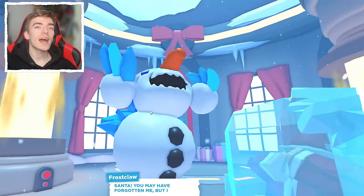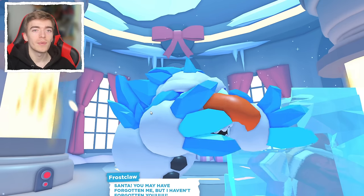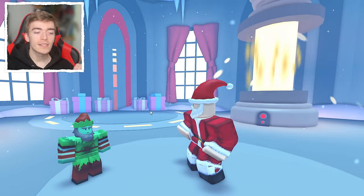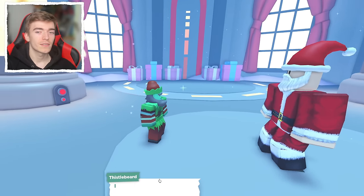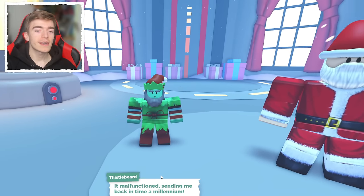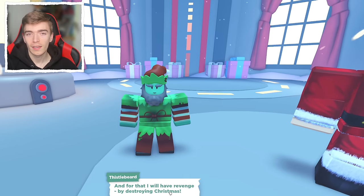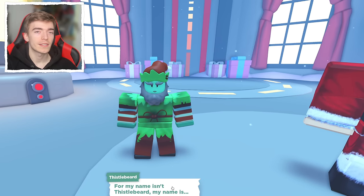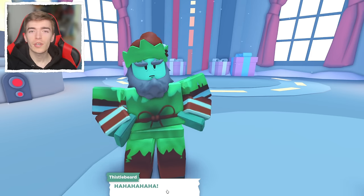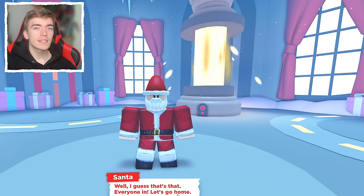Frostclaw is successfully defeated, meaning you are now guaranteed to keep your Christmas gift as you've completed the whole minigame. This is a great minigame — I love the whole story behind it, and it took me a total of 19 minutes to complete. Afterwards, there's more chatter: Thistlebeard turns out to be evil and was the one who poisoned your cookies. The character is actually called Cutie Cotton Caleb, who manages to escape.